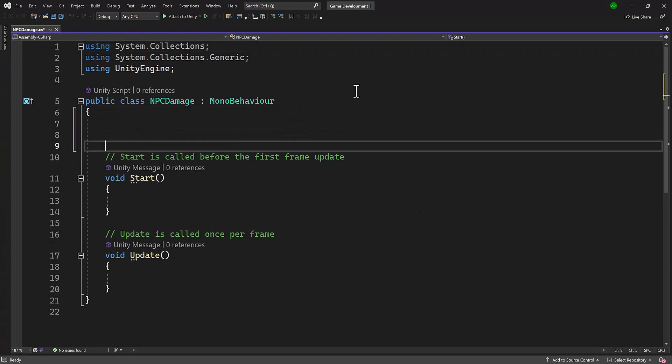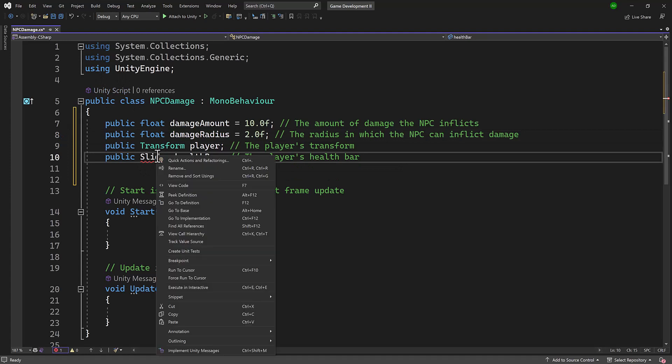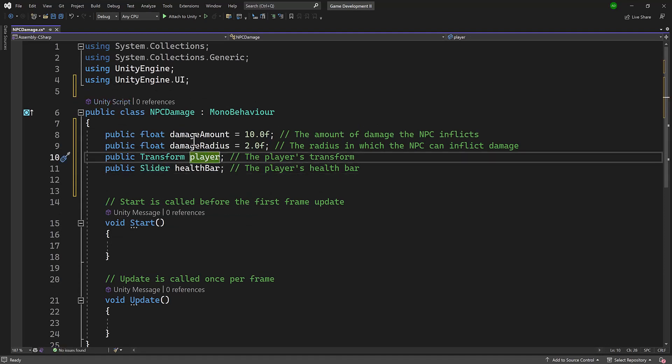Let's begin by adding a couple of variables at the top. We need to add a library — if I right-click it says quick actions and refactoring, 'using UnityEngine.UI,' and it'll automatically create it for us. The first variable is damage amount, which I want to set to 10. Then damage radius is 2 — this is how far the NPC can get to the player before inflicting damage. Then a transform for our player and a slider for the health bar. We could tie this into our waypoint script, but as we learn the right way to code things, you want to break your logic into individual classes or scripts.